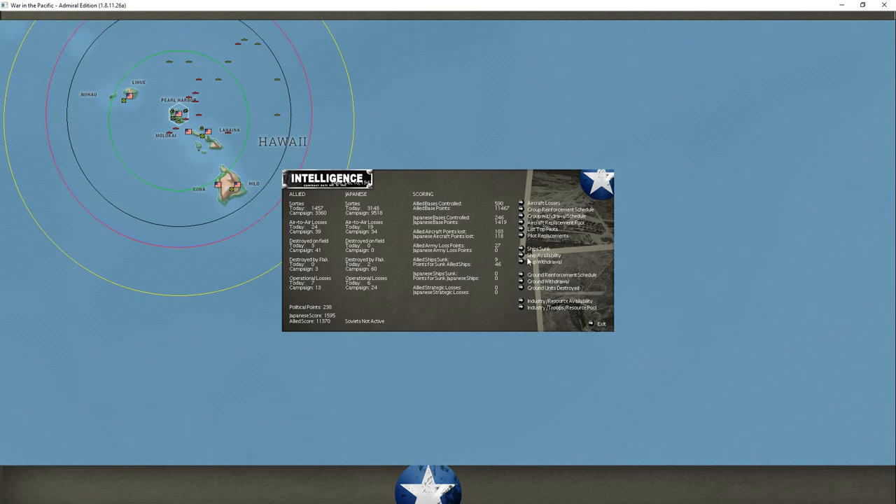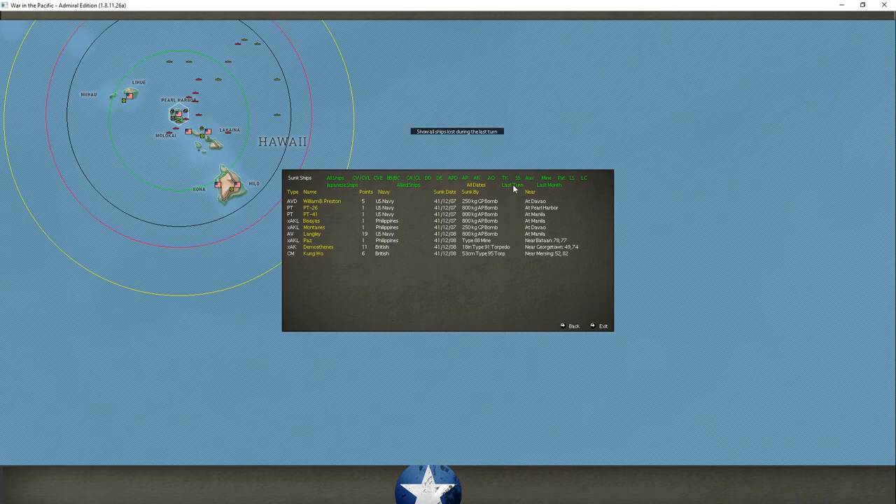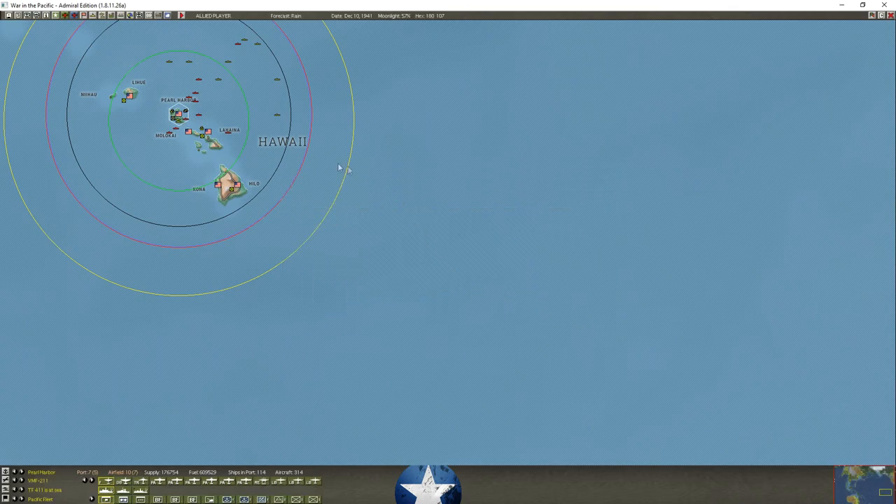Looking at ships sunk — nothing lost last turn. Going back to last month, just the Langley — the ship tender, which was actually the U.S.'s first carrier — sunk at Manila on December 8th, the second day of the war. Doesn't look like we've lost anything else since then. December 7th and 8th are the only days any ships were sunk. Casualties there not too terrible.